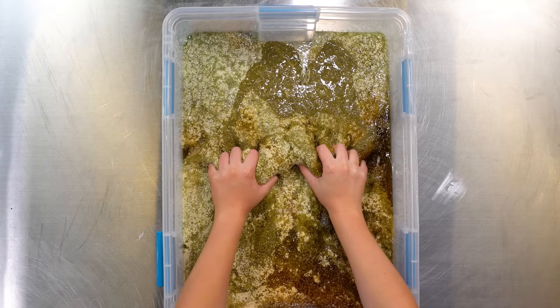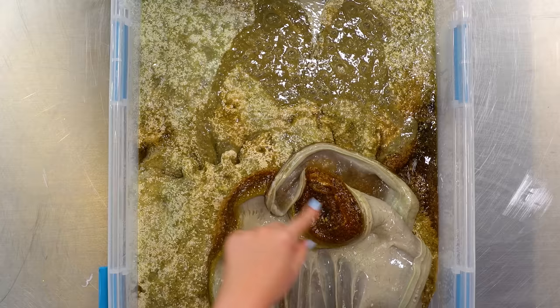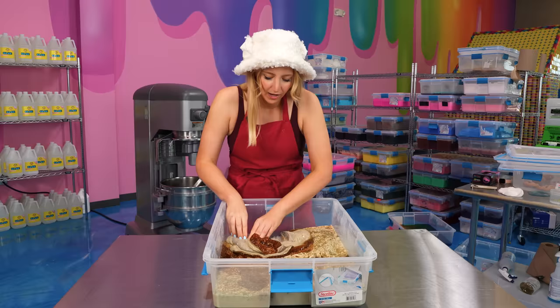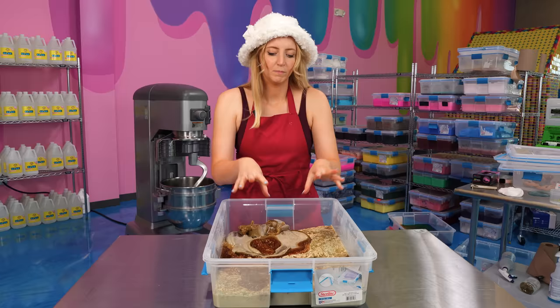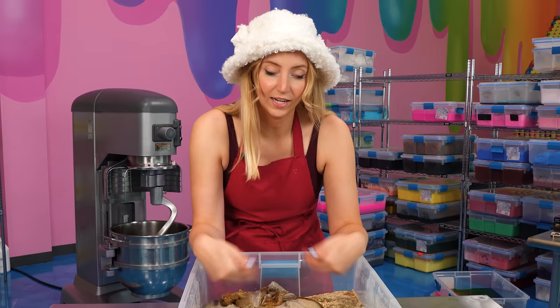Let's move on to the next one. Here is our next slime, and oh my goodness, does it smell rancid. The top is microflume, the middle is this root beer-y, crystal-y, clear slime, and the bottom looks like the desert and there's little clouds in it. I have a really good idea for this one, but before we get into that, I want to change the scent so that I can stand to be around it. Let's go find the best smelling scent that we have in the whole warehouse.